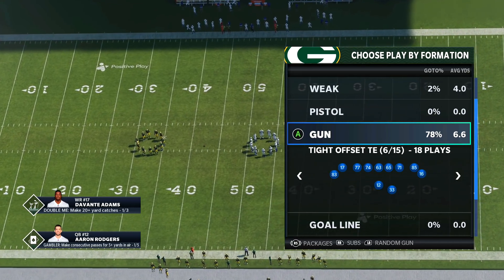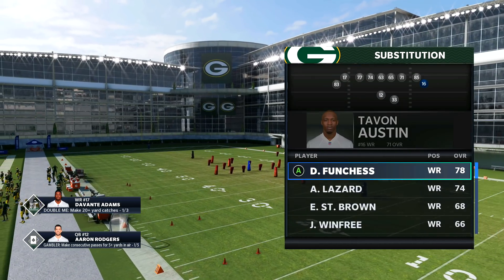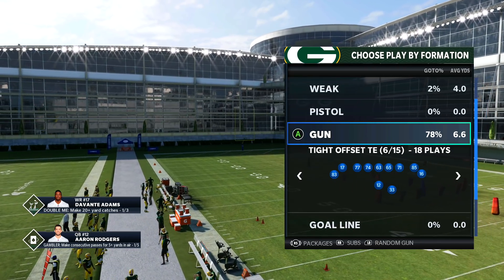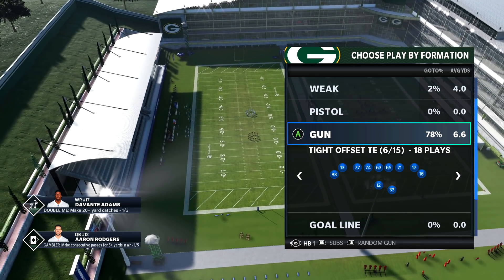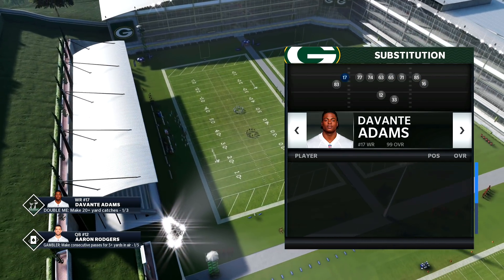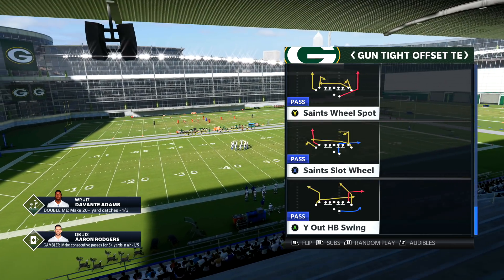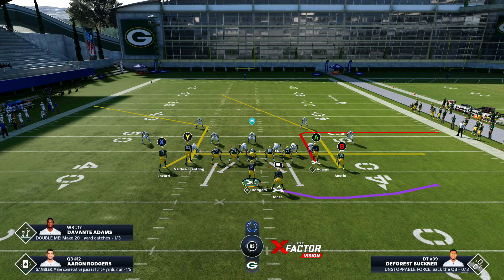We're going to talk about Tight Offset Tight End. All we're going to do is put Tavon Austin in for Lazard. The way I run Tight Offset Tight End - I'll go to halfback one, substitute Lazard back in, and what that does is give me four wide receivers in the lineup. I don't have a tight end. Tanya is pretty good though - you could keep a good tight end in there.